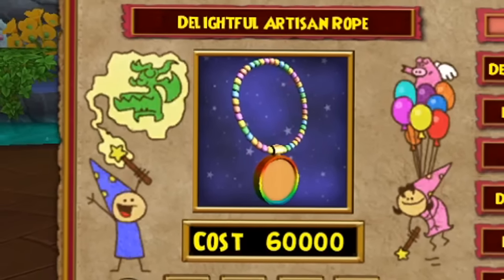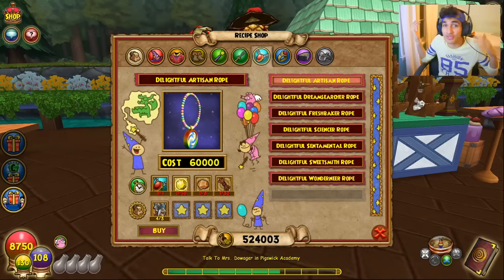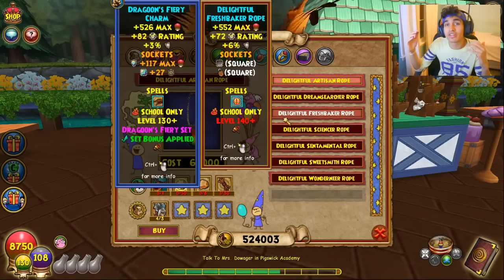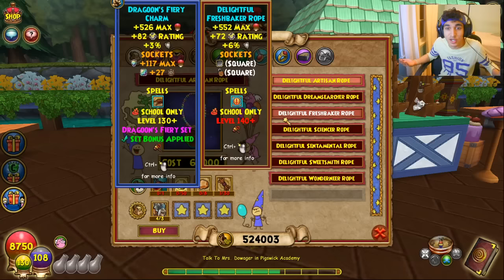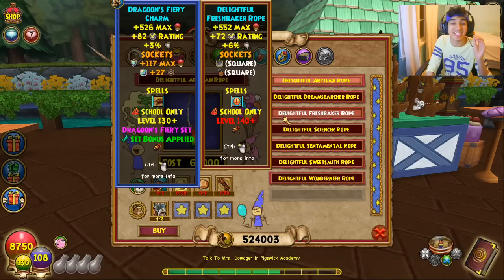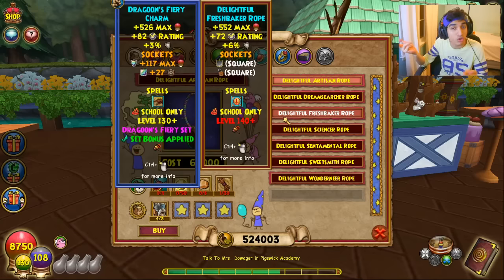Now let's talk about the amulets — I think this is the most important gear update. The fire Dragoon amulet is notorious for giving the least resist out of everything. So when comparing: the upgrade goes from 3% resist to 6% resist. This is the most resist that fire has ever gotten on an amulet, period — ever. There's no Rasputin amulet, no Amulet of Divine, no Morganthe amulets that reach this level. This is an insanely awesome upgrade.